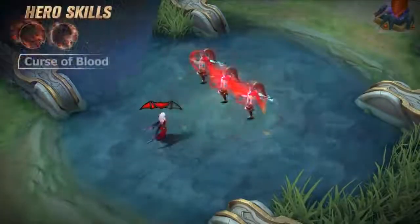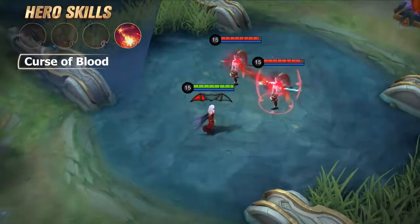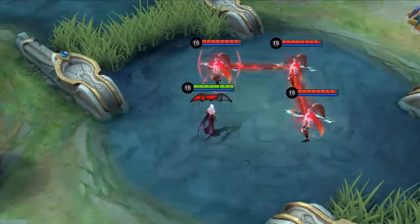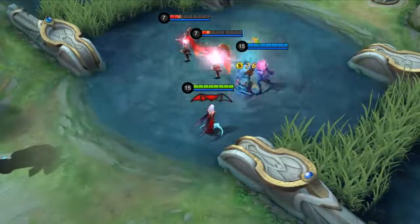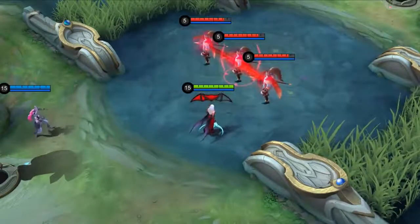Ultimate: Curse of Blood. Carmilla casts Curse of Blood in a designated direction. The Curse will radiate from the enemy to hit enemies nearby, dealing magic damage and slowing them down. The Curse will spread to three targets at most. The enemies chained by the Curse will jointly take damage and get controlled. This effect will progressively decrease.